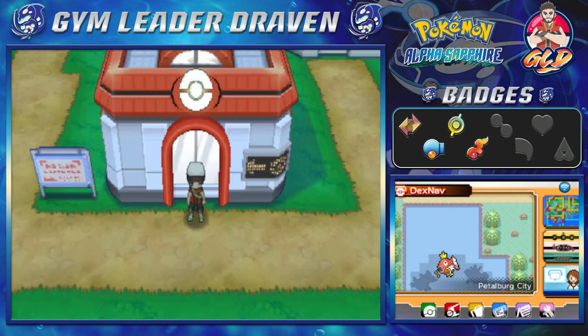What's up guys, it's me your host Draven, and welcome to another episode of our Pokemon Alpha Sapphire walkthrough. In our last episode we went through the Lavaridge gym and defeated everybody, including the gym leader herself.